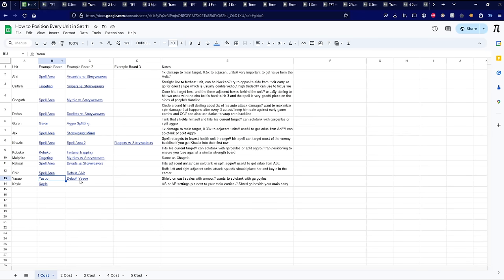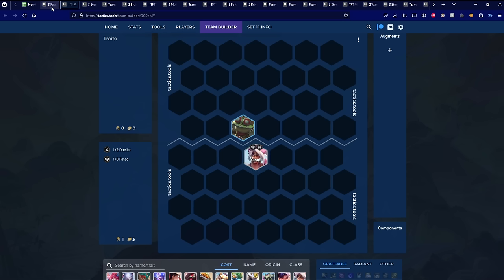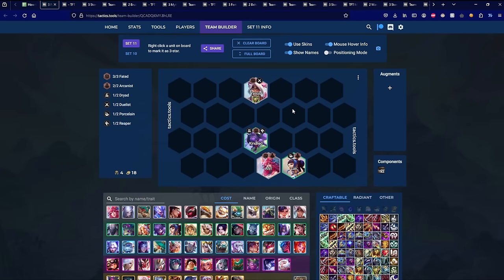Next up is Yasuo. Yasuo is a really good solo tank because his Fated trait gives him a shield at the start of combat if bound, and he gains a shield on every ultimate while dealing fairly good magic damage while his shield is up. Yasuo wants to be positioned with Gargoyles in the frontline — Warmog's is very good too — and you want him by himself in front so he gets the largest shield from his ultimate. Yasuo loves being in the front alone with his backliners behind him, hopefully focus firing the same unit he's hitting. He's particularly good holding Gargoyles as a solo frontline because with the Fated trait he's so tanky that he often has more health than your entire team combined.